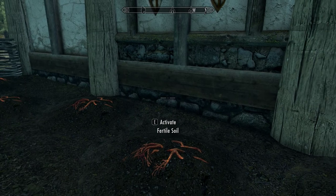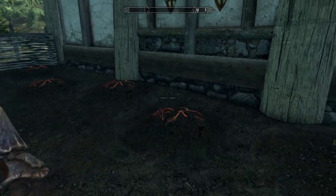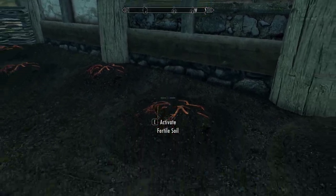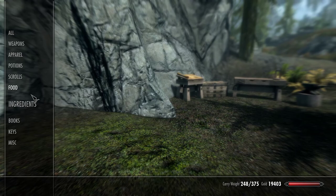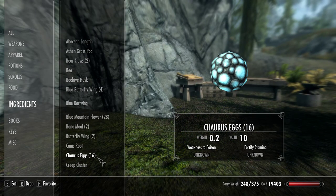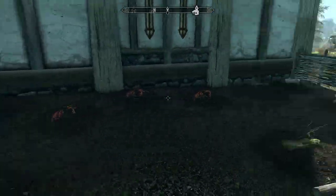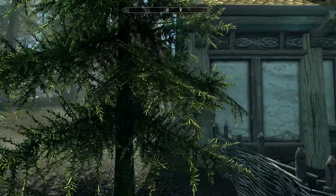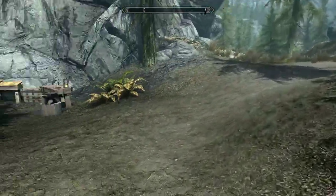What you're going to want to do is get these three different ingredients and plant them in a house garden. You can just build the basic house and plant them down.